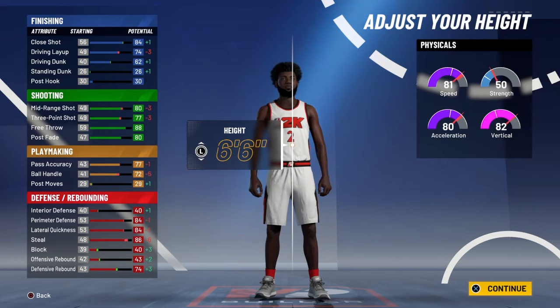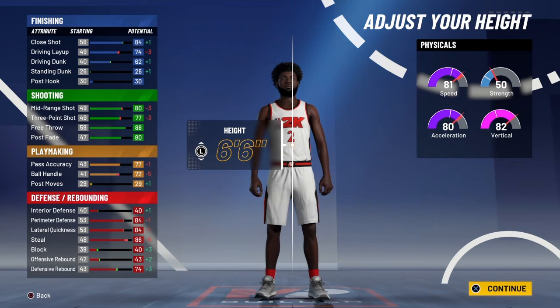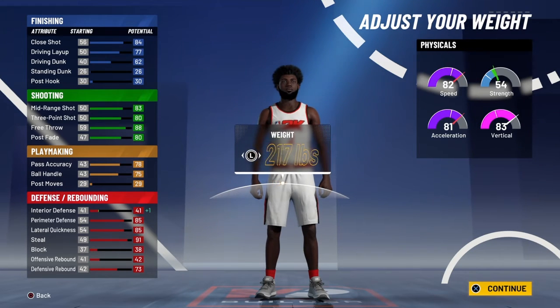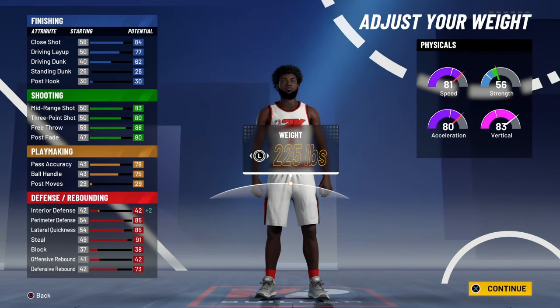At 6'6", you're gonna see the minuses really stack up, so that's where you stop. Keep it at 6'5" — at 6'6" the shooting starts getting worse. Stick to 6'5", and then max out your weight because all you see is pluses. You're gonna see speed and acceleration go down, but that's fine — as long as it's an 80, it's pretty good. So put that 225.